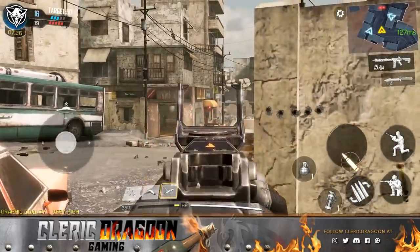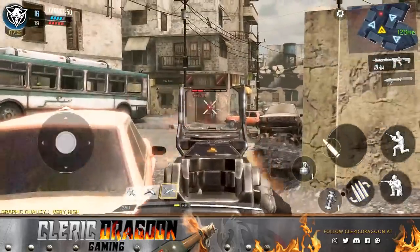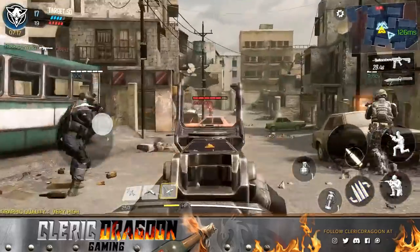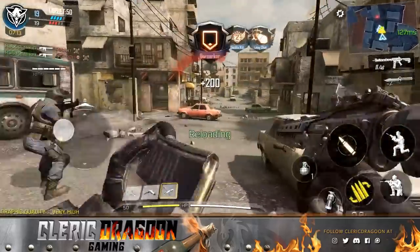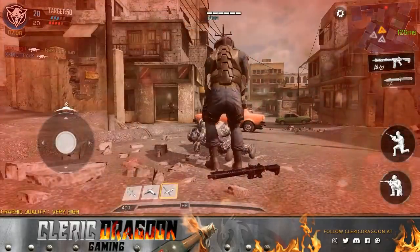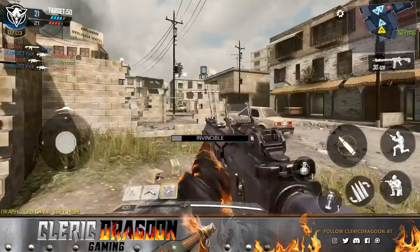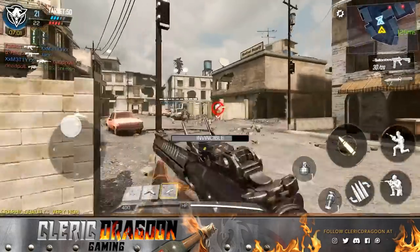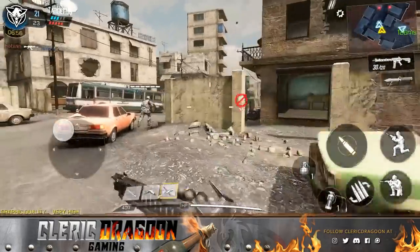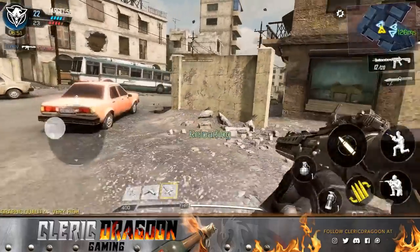This map is good in Search and Destroy as well. If you're not familiar with that mode, that's a one-life mode for Call of Duty where one team tries to plant explosives on an object — usually like a crate — and the other team tries to defend or stop that from happening. We're going to see those game modes. This is just TDM right now, which I think is pretty much all that was available in the beta.